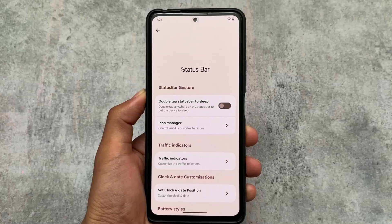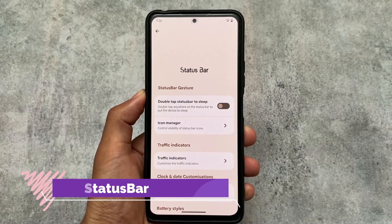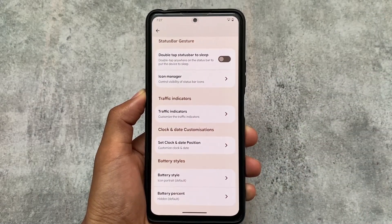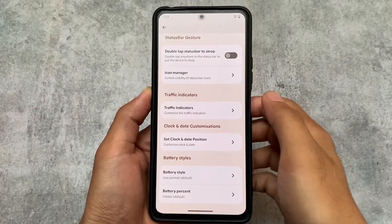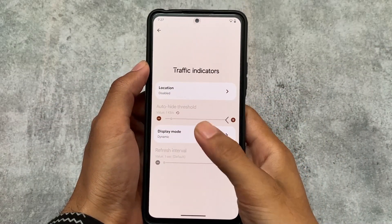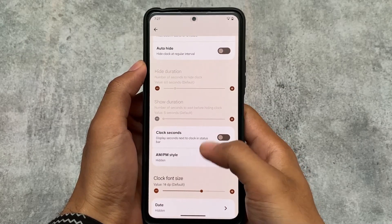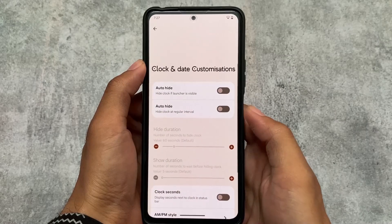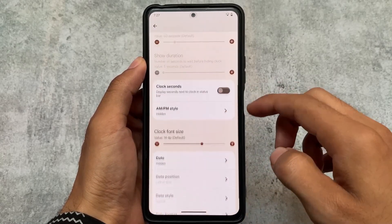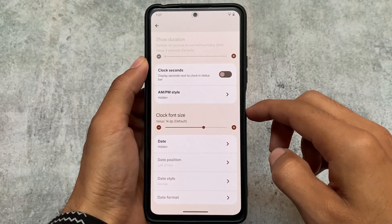The status bar has some customizations included compared to previous versions. We have clock and date customizations which were not available previously, and some traffic indicator options which are quite useful. You can auto-hide the clock at regular intervals if you want, and also hide the clock when the launcher is visible — similar to how MIUI handles these things.